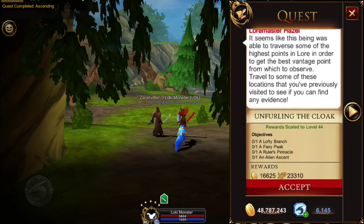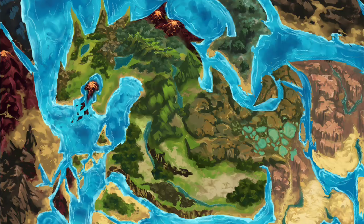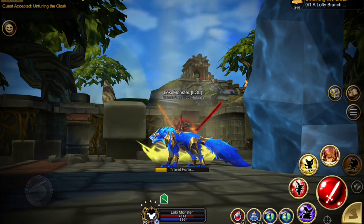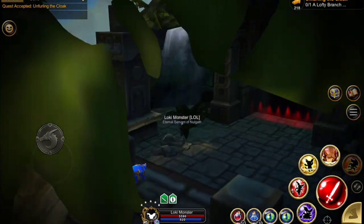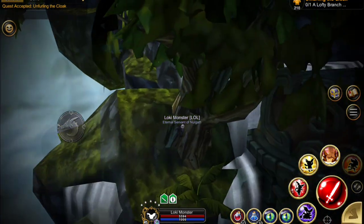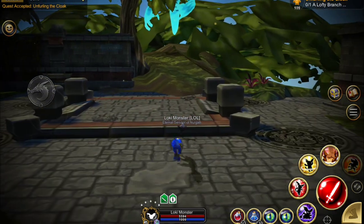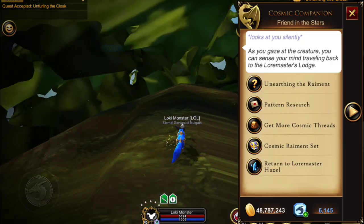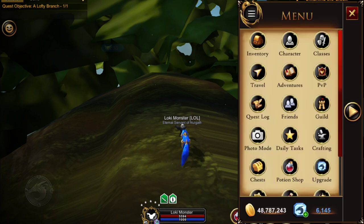The next quest is to find some other high-up places: a lofty branch, a fiery peak, a ruler's pinnacle, and an alien ascent. First, we're going to the travel menu and then to the World Tree because there's a lofty branch there. Follow the quest arrow in the upper right-hand corner, hop over, and we've found our lofty spot — just click on that.